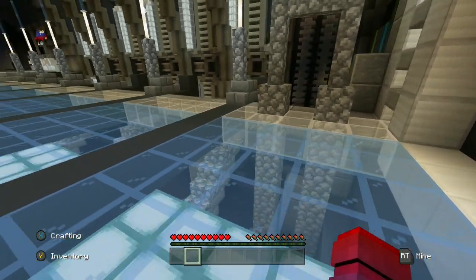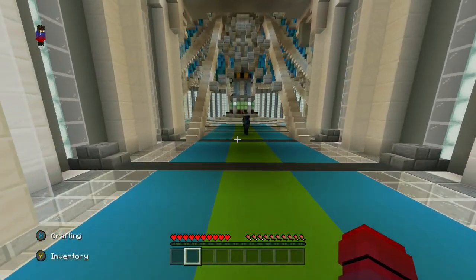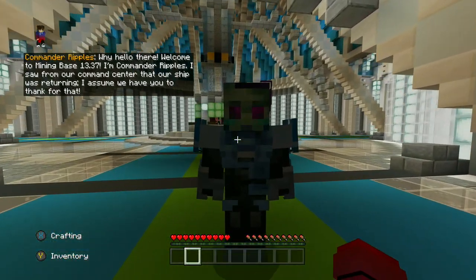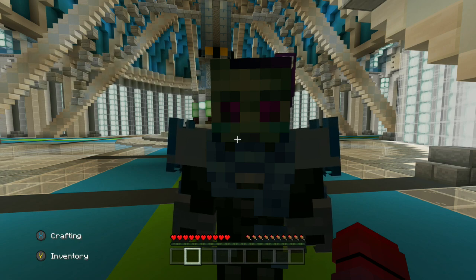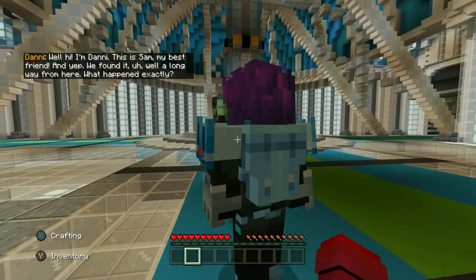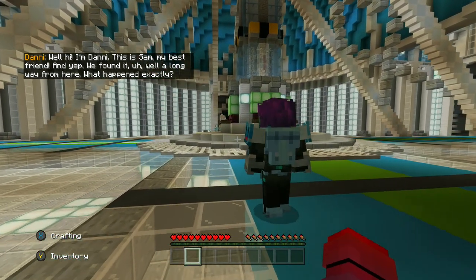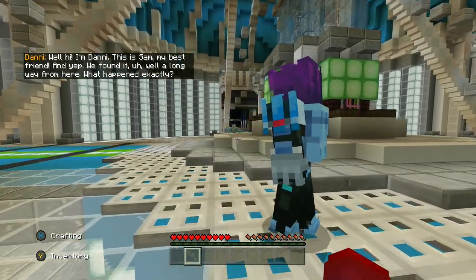There's a door. Why hello there! Welcome to Mining Base 1337. I'm Commander Ripples. I saw from our command center that our ship was returning — I assume we have you to thank for that. Hi, I'm Danny. This is Sam, my best friend. Yep, we found it — a long way from here. What happened exactly?